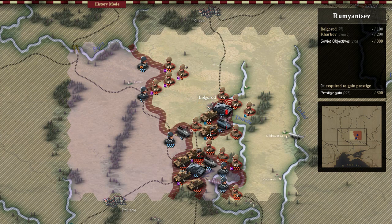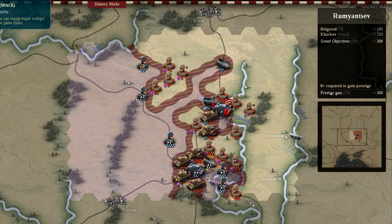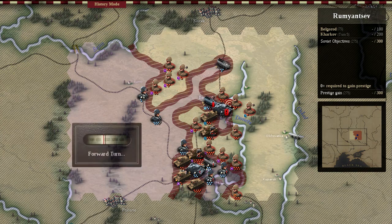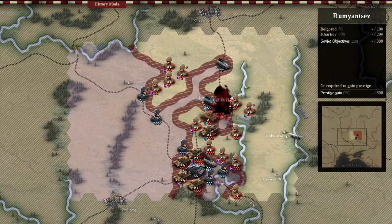It's worth noting that those are highly experienced units, represented by the Iron Cross. If we were to attack them directly, it would cost us quite a lot of our own units. But we only have to take the objectives to win the scenario — we do not actually have to mop up the enemy. So here I can break down the enemy Panzer Division quite easily and commit an assault onto Kharkov and take it.